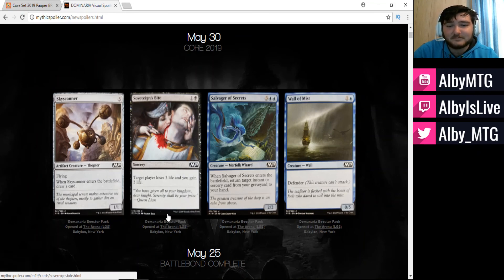Sovereign's Bite is one colorless and one black — target player loses three life and you gain three life. This is essentially going to be our Lightning Helix. Don't get me wrong, this is extremely worse compared to Lightning Helix: Lightning Helix is an instant and can target creatures, while Sovereign's Bite can only target your opponent. But it'll be doing essentially what Lightning Helix does for a burn deck — helping us in race situations. Two mana for three damage is really nice, and the three life could become relevant.